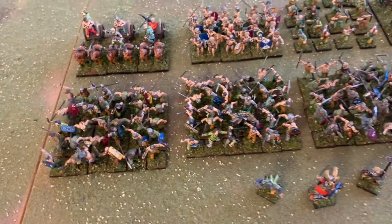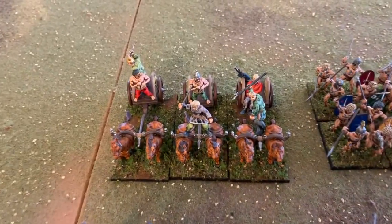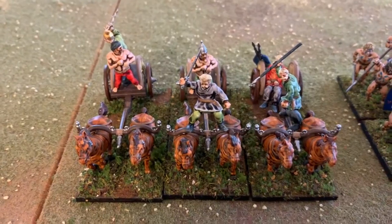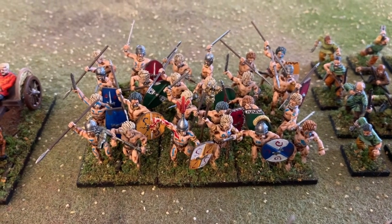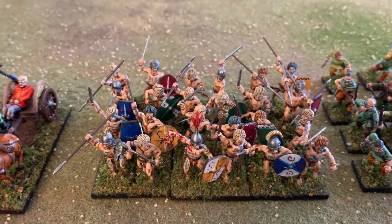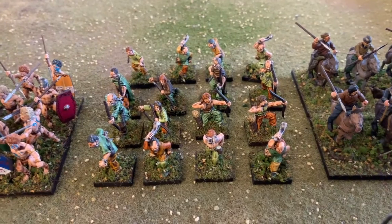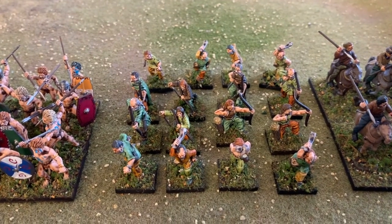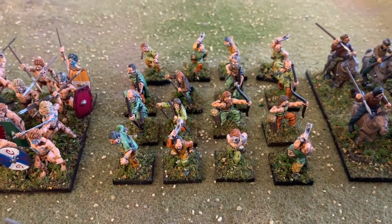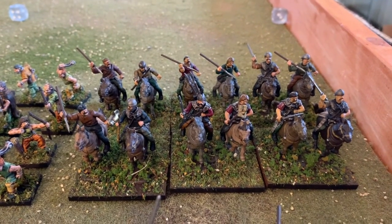The warriors all come as standard, which means they've got a mix of hand weapons and shields. Here we've got three chariots, a block of 20 Celt fanatics — Warlord Games models, really great. I've got 16 skirmishers: eight slingers and eight archers — Warlord Games skirmishers. For today's game I'll just play them all as archers to keep things simple. The last unit I added to the force is the Celtic light cavalry.